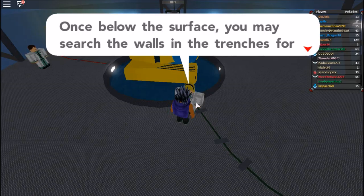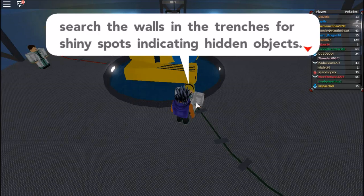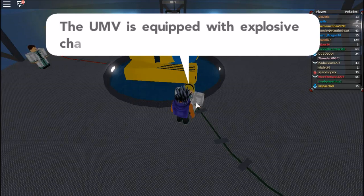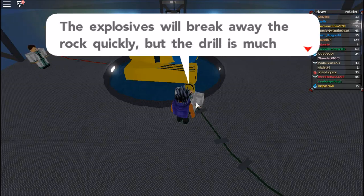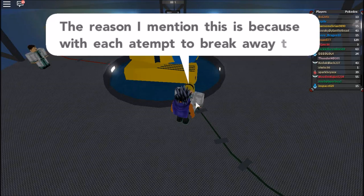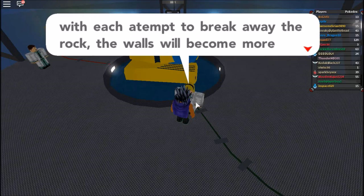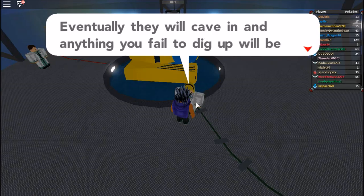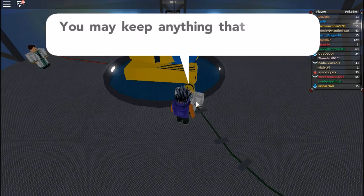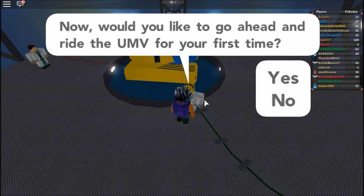Once below the surface, you may search the walls and the trenches for shiny spots indicating hidden objects. Simply click on the shiny spot to begin mining. The UMB is equipped with explosive charges and the drill. The explosives will break away the rock quickly, but the drill is much more careful and precise. With each attempt to break away the rock, the walls will become more fragile. We can keep anything that we find. Would you like to go ahead? Yes, of course.